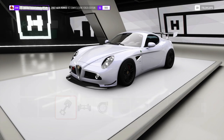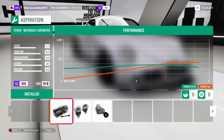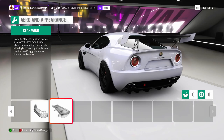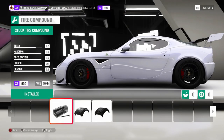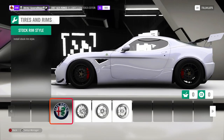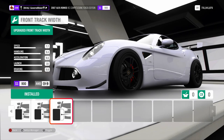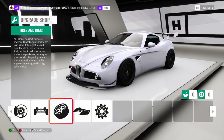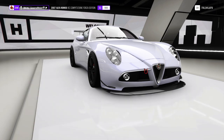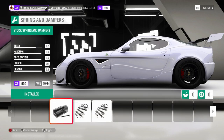The first car we have is the Alfa Romeo 8C Competizione Forza Edition. I did not test to see if the regular version was any different — I'll check it out later when I play the game. In each of these cars I'm showing you, you can mess around with them however you want — that's why I'm showing you the tune. I do not use all of these cars in S1 ranked; I've used maybe three or four of them in ranked. These are just the ones I've noticed keep up with the times I place on my fastest laps.